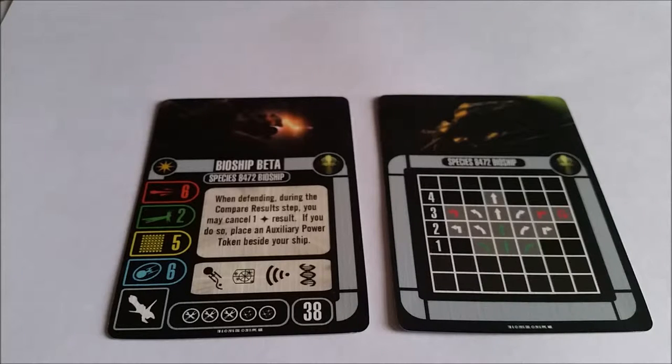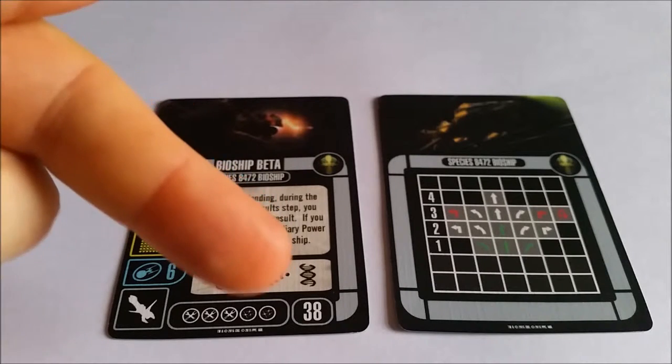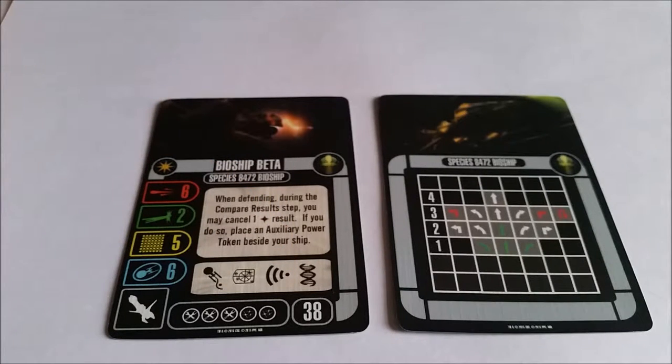It's got a great little feature: when defending during the compare results step, you can cancel one of the damage results, and if you do so, you place an auxiliary power token beside your ship. So effectively you're getting yourself a buy straight away, just because it's a Bioship, and you're getting to remove one of those damage results, which is phenomenal. At 38 points, it is going to eat a lot of your budget if you're playing a 50-point-per-ship rule, and if you're playing a 40-point rule, it's going to really seriously limit your options — in fact I don't think you'd be able to use anything from this pack if playing it ship-pure.